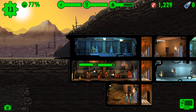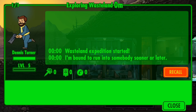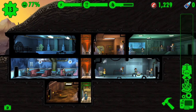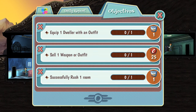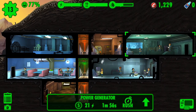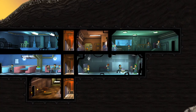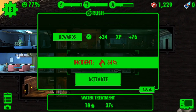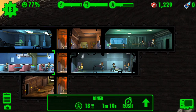I'm not faring too well on water — I'm doing decently but it's not awesome. They're gonna head back up and I'm gonna see what quests we have: equip one dweller with an outfit, sell one weapon or outfit, and successfully rush one room. Today I'm gonna start doing the factions like I said I would.